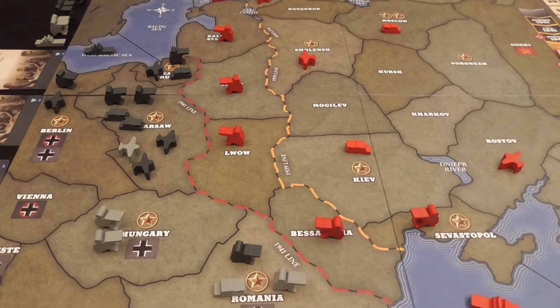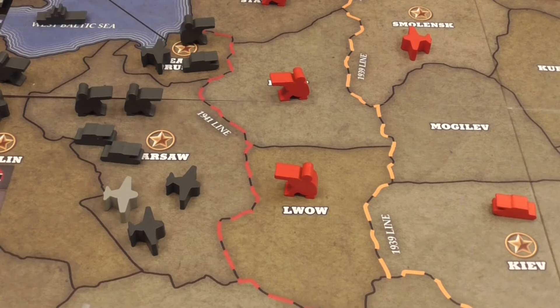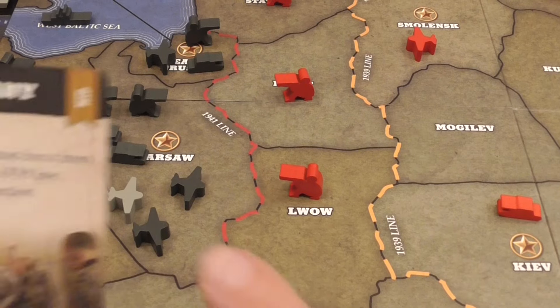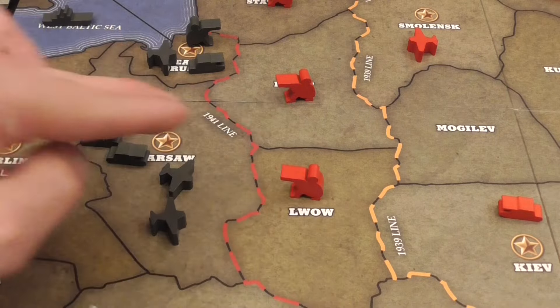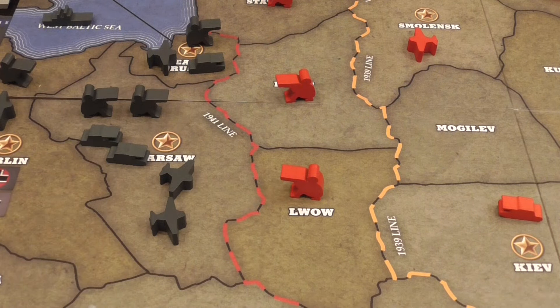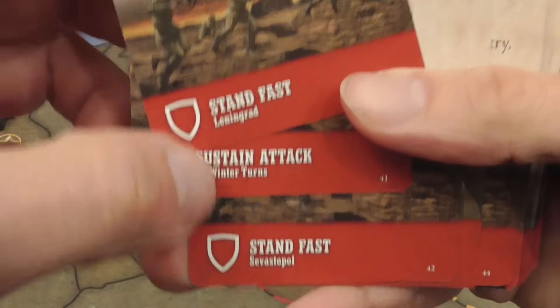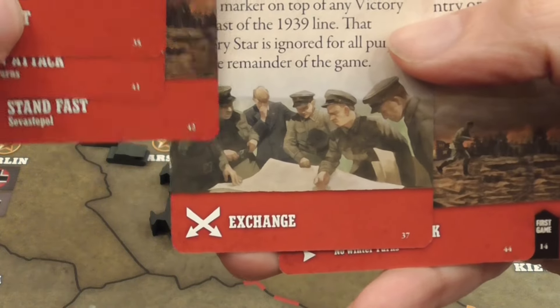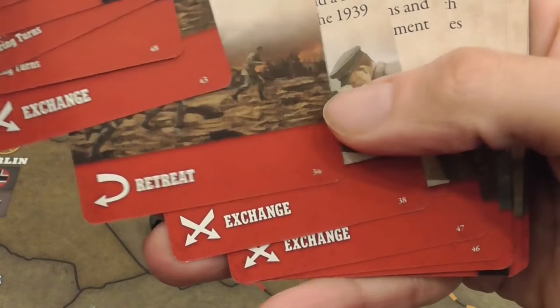This is a game that really emphasizes the importance of combined arms. When you attack — either because a card explicitly allows it or because you're discarding two cards for a desperate attack — you choose a force from a space and declare an attack into an adjacent space. That is when the opponent has a chance to play a reaction card. For example, stand fast means the defender doesn't lose any units; exchange means both sides lose a unit; retreat lets the defender move away. If the Soviet player doesn't play any card, the standard result is that the defender loses a game piece.